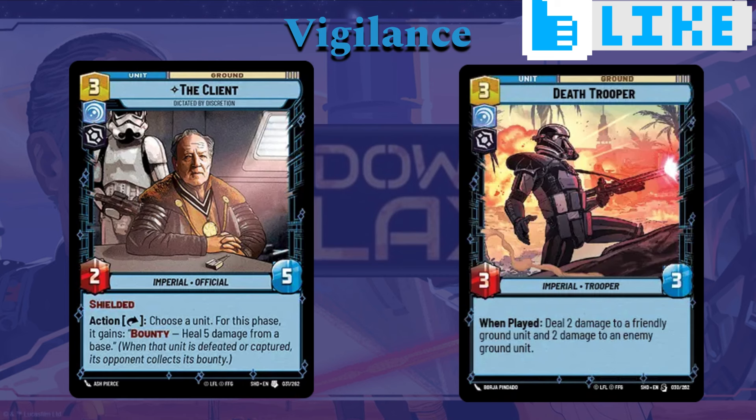The Client is a set two card, three cost, two-five, Shielded. Action: exhaust him, choose a unit for this phase — it gains Bounty — then heal five damage from a base. Remember, the unit you give Bounty to needs to die before you collect that bounty. The important thing is it's a cheaper unit you can use your ability with, and it can give bounties. So when you're going in to kill that weaker unit your opponent has, you exhaust this guy, give that unit Bounty, swing in with one of your units, kill it, and heal five damage from your base. It kind of just writes itself.